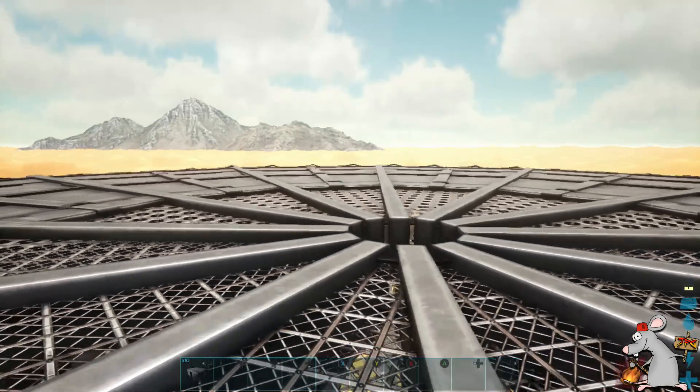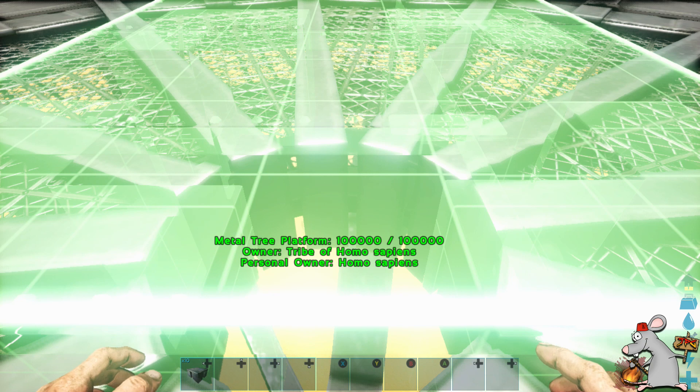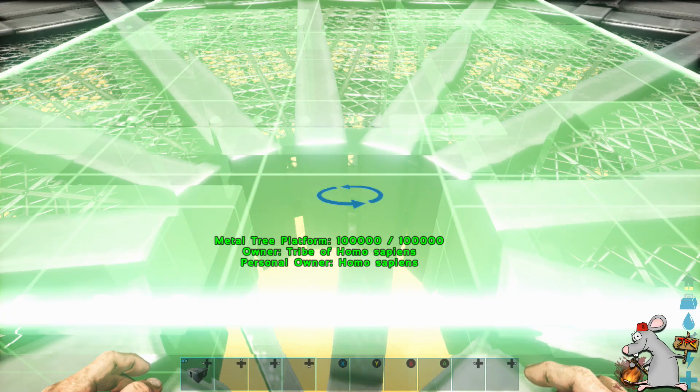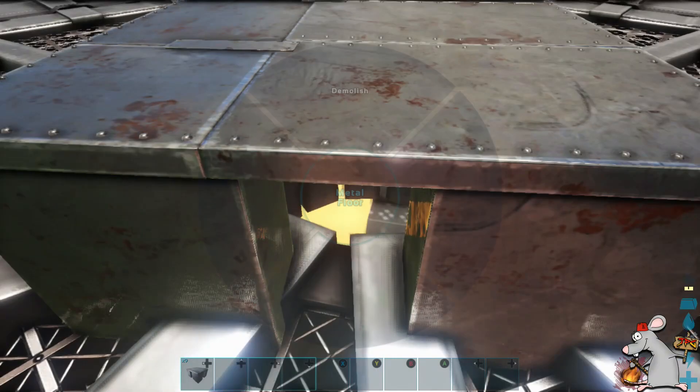Then after that, all you've got to simply do is place whatever you want on the platform. If you want to make it and put foundations on, you can. If you want to put ceiling pieces, you can. Make sure though, obviously, it's connected properly. You are going to need one foundation piece or some fence foundation pieces so that you can start building on it, just like you normally would with a tree platform.